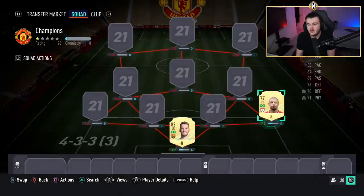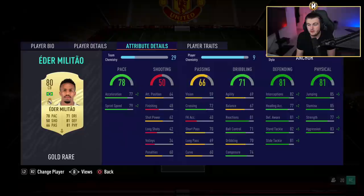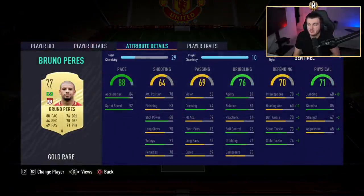Our first center back is none other than Eder Militao who is absolutely solid this year. I had an anchor chem style on him. If you're not a very confident defender or you're learning defending, get yourself Eder Militao — if you make a mistake he recovers so quickly. He's just overpowered to be honest, really good at tackling, great strength, really quick in game. The sentinel chem style adds a lot to Bruno Perez as well — brings him up to 70 strength, 71 aggression, 76 defensive awareness, 76 interceptions.